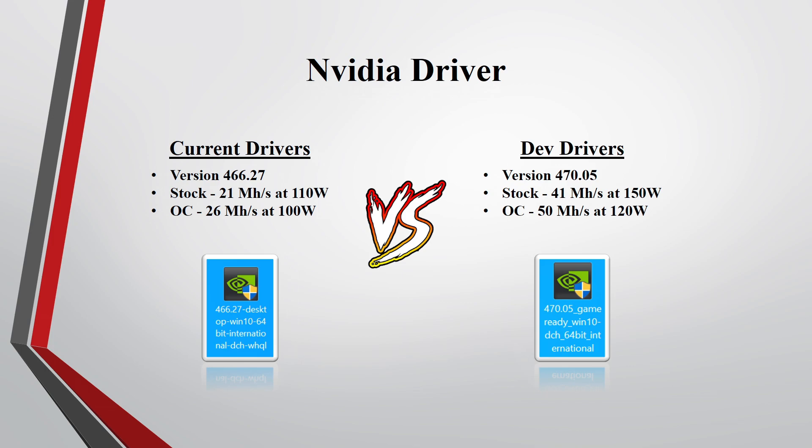For a quick rundown: with the current drivers version 466.27 on stock, you'll be getting around 21 megahashes at 110 watts. Overclocking the RTX 3060, you'll be getting around 26 megahashes at 100 watts. With the dev drivers version 470.05 on stock, you'll be getting around 41 megahashes at 150 watts. And overclocking the RTX 3060, you'll be getting around 50 megahashes at 120 watts. Because NVIDIA implemented a limiter when it comes to mining Ethereum, you're going to lose about half your hash rates. But using the dev drivers allows you to mine Ethereum on the RTX 3060 with its full potential.